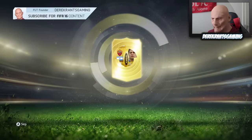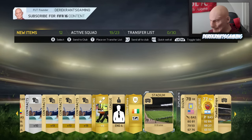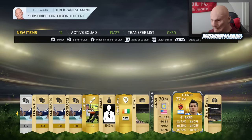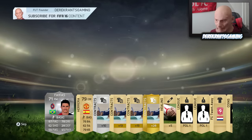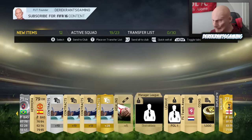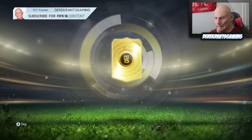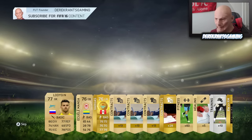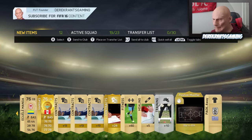Fifth pack — we're halfway through. We get Iturby, he's a decent player on the game to be fair, and he is a rare, which is good. Look at that filthy pace — beautiful. Pack number six — we get another rare player. We get a decent-looking silver, and we do get Kyle Walker, who is possibly one of the most OP right-backs on the game. Pack number seven — we get another rare player. It is Vargas. Not the best player, but we're getting rare players in almost every pack.